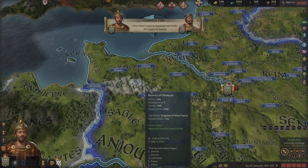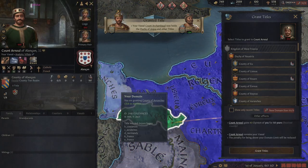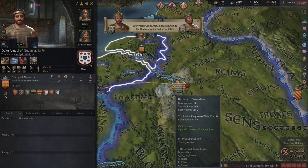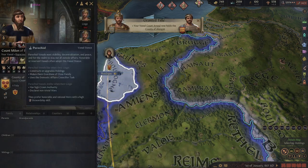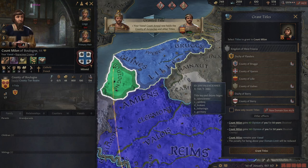As a king or emperor you can only hold two duchies before you start to get problems with opinion. Also, if you have vassals inside duchy titles you are holding — you can see this person has minus 25 opinion because I'm holding the duchy that they are a part of. So you don't really want vassals in the duchies that you plan on holding.